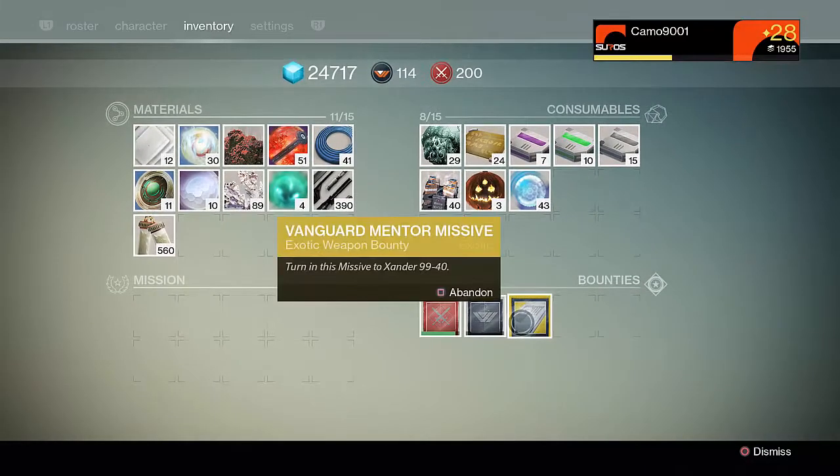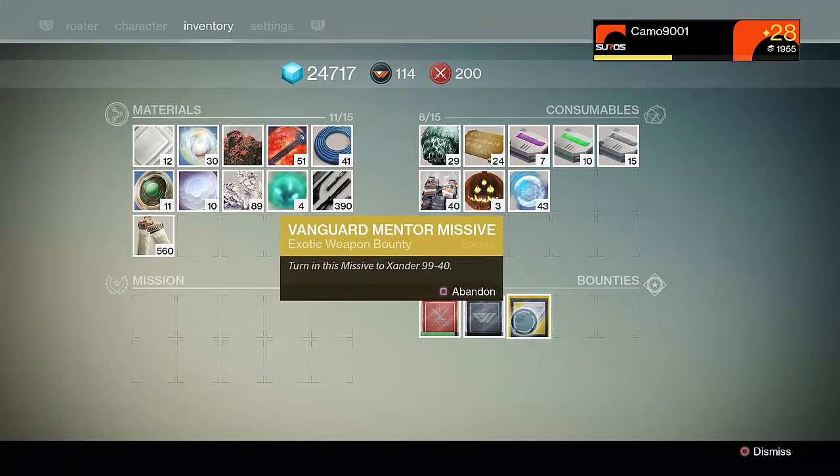How exactly do you begin the process to unlocking Invective? Well it's pretty random, but the only way to get Invective is to receive a Vanguard Mentor Missive. The only current way known to get one is to turn in your vanguard bounties every single day. You may only need to complete 3 to get one, or you may need to complete 30 — it's completely random and there's no confirmed way to get one 100% of the time.